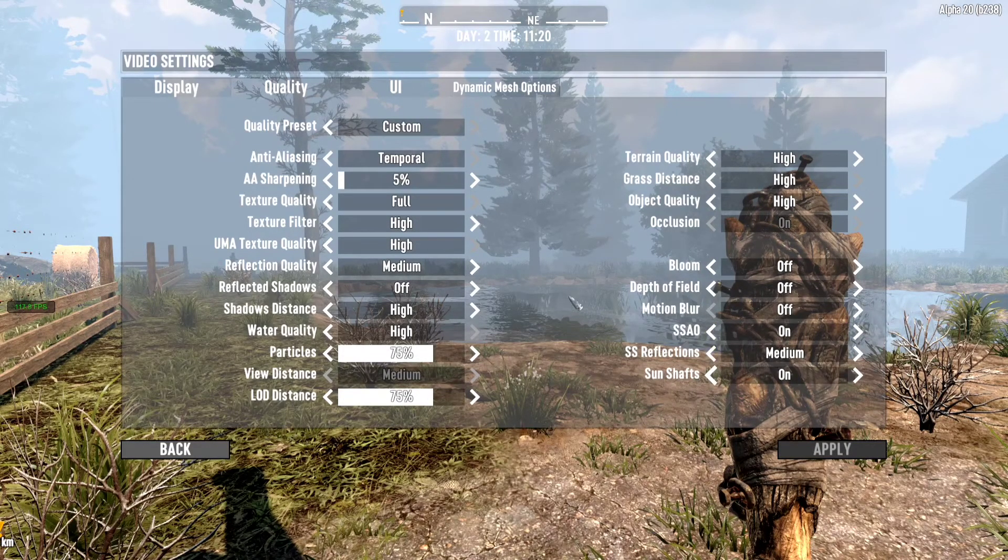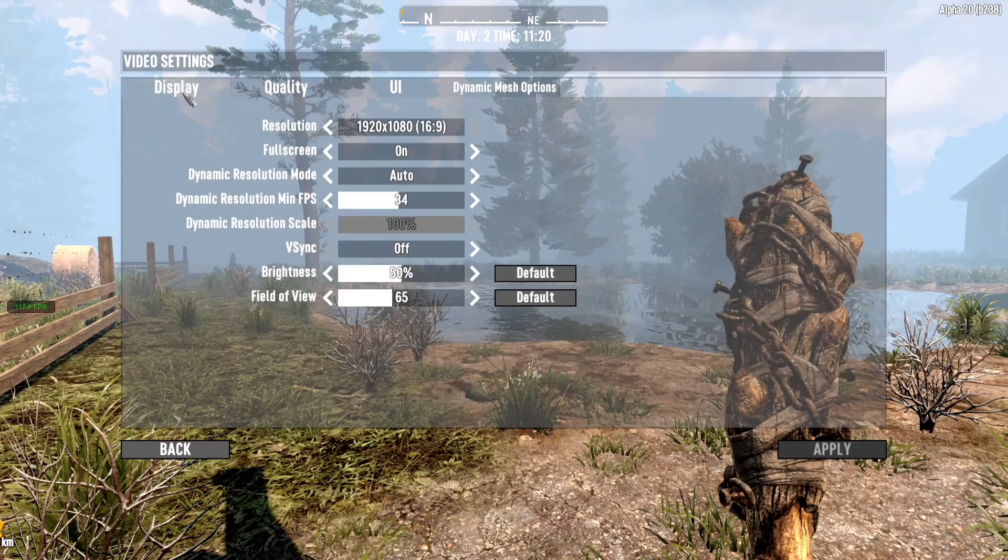For the remaining settings I left everything on. The biggest thing that actually enabled the frames per second to go over 30 was — even making those previous changes still left me at 30 frames locked — so I went over to Display. I left the resolution and full screen as they are. The key change was the dynamic resolution mode: it was stuck on Scale, so I switched it to Auto and left it ever since. After that the 30 frame cap became uncapped. It worked for me — hopefully it works for you. I also switched off V-Sync just for good measure.